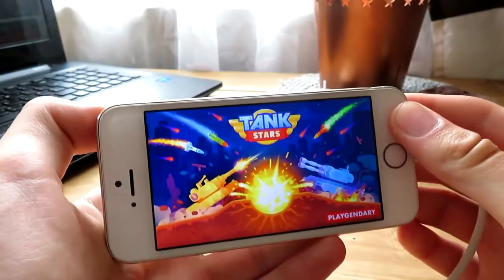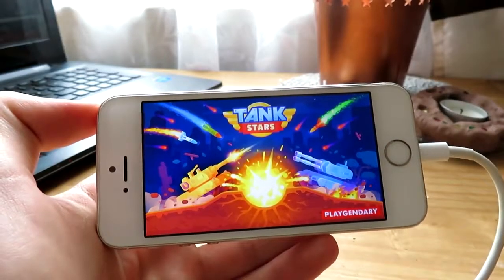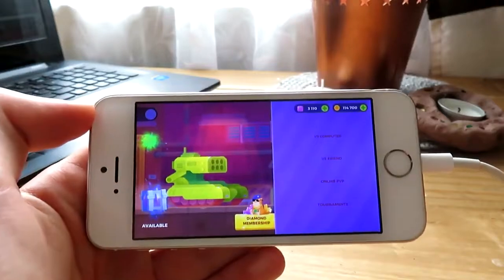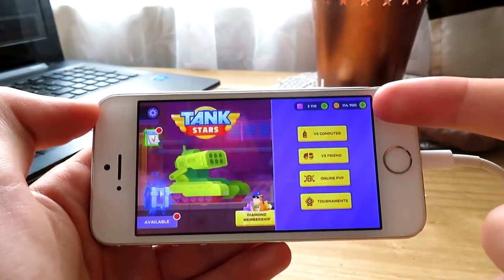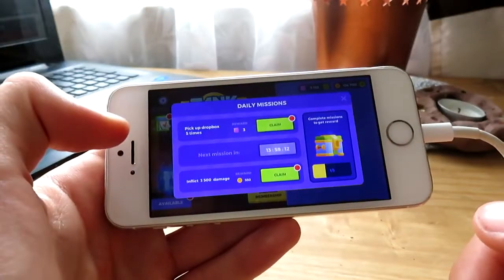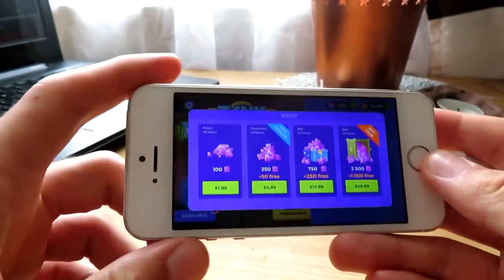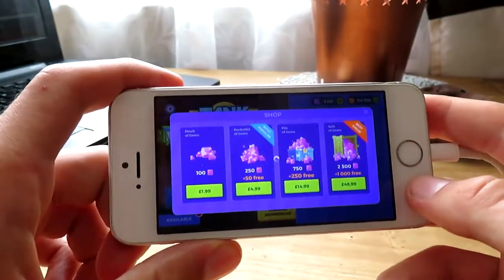We're going to click on the four-hour boost and the missiles and purchase all of them — that's how the game really works. The best game to try this on is Tank Stars by Playgendary; it's a really good game and I'll show you how this works. As you can see, I have one hundred and fourteen thousand coins and three thousand diamonds. If I go to the shop and press the little plus button, it shows a purchase for $48.99.